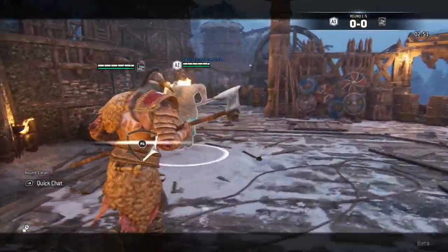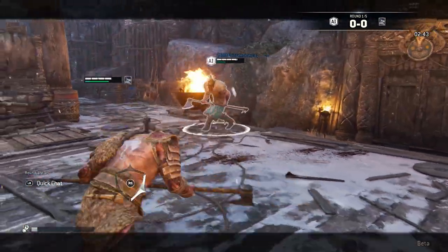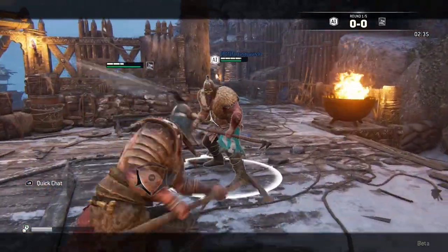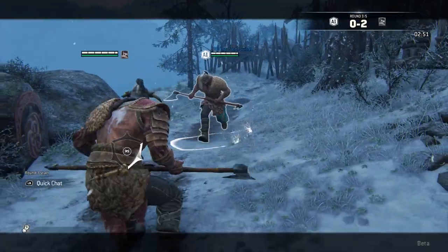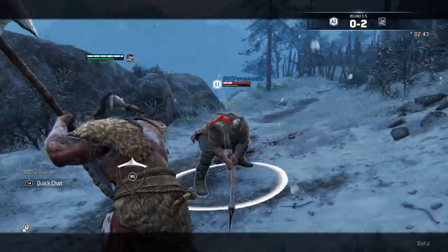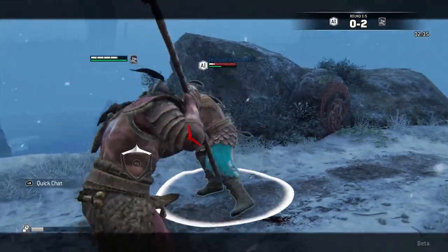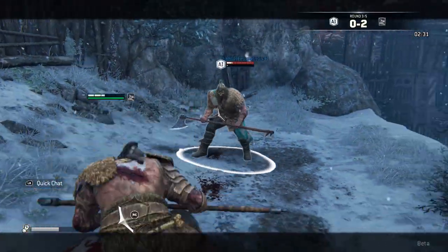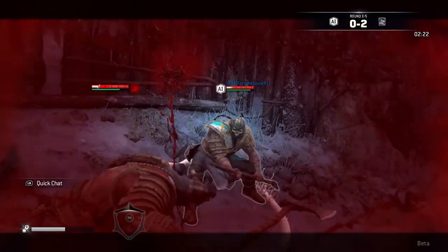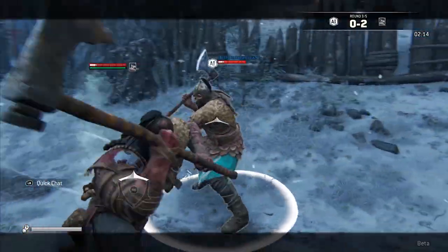The next tip is the Stunning Tap, which is a really disruptive overhead attack. You dodge forward and click light attack to perform it. If you land it, their screen flashes — they can't see and it's really disorienting. More experienced players will get used to it, but it's definitely shocking for new players. When I first started, I would pull off Stunning Taps and then immediately do a quick overhead attack. But I learned quickly that opponents figured out where I was going every single time — I couldn't Stunning Tap and then get another attack off. The Stunning Tap is a move that only hits when you hit them in the head.